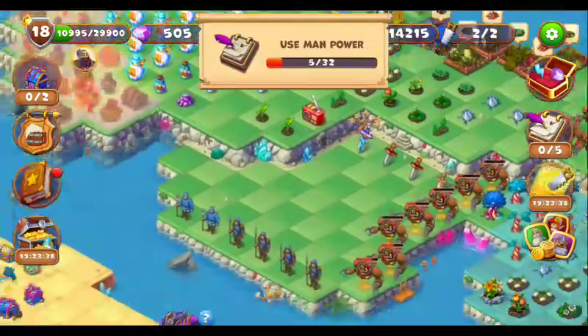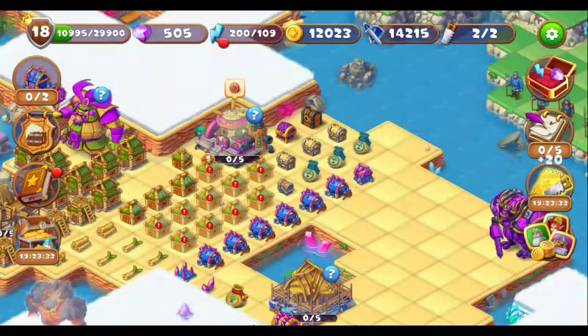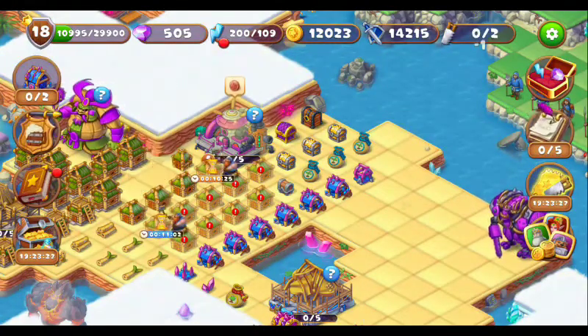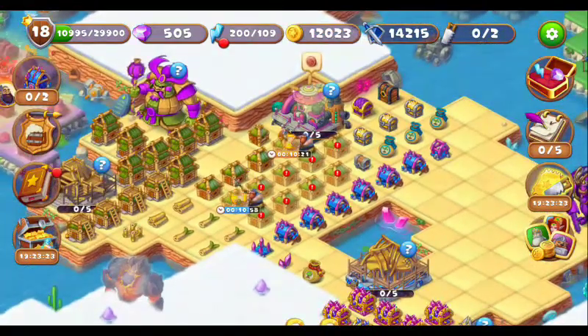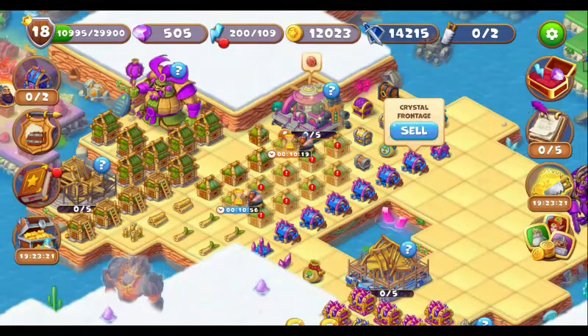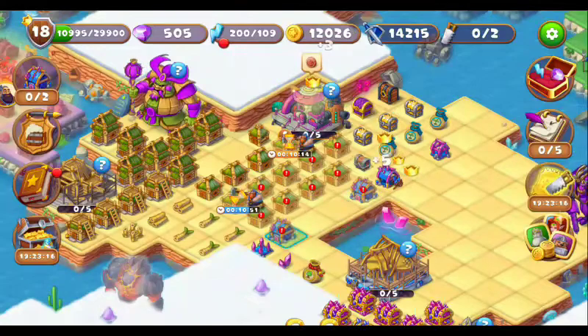These are the exhausted plants, and here are the buildings. Let's send those workers to build this. Now we can merge these things — one, two, three, four, five. We can merge this crystal front edge. Here it is — it will take 15 minutes to build.